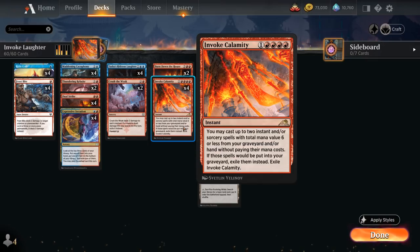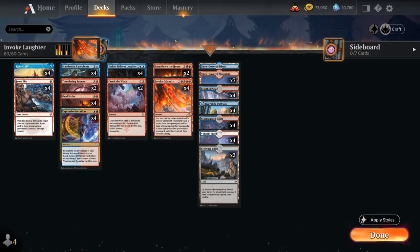The new 5-mana Instant from Kamigawa Neon Dynasty lets us cast up to 2 Instant and/or Sorcery spells with total mana value 6 or less from our Graveyard and our Hand without paying their mana costs, and then we exile everything afterwards. So in this Blue-Red Mill deck where we've got a ton of Instants and Sorceries, we can get nice value from Invoke Calamity, especially when it comes to replaying our key mill cards.